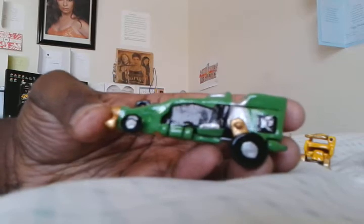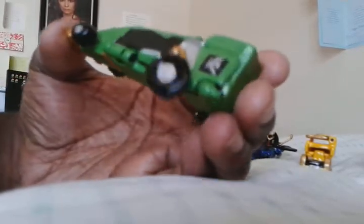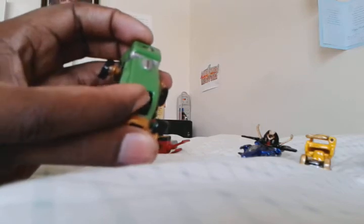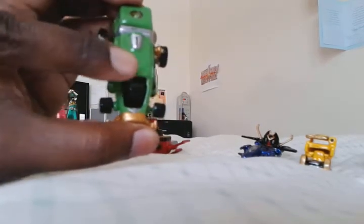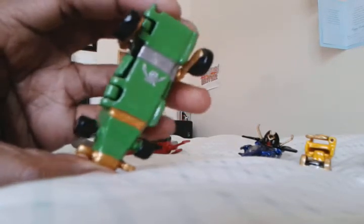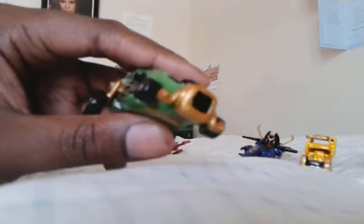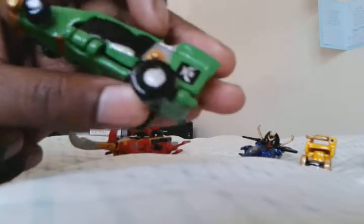Next, onto the Green Ranger's primary Zord, which is called the Super Mega Racer Zord. It's modeled after a race car. You've got the Zord, the wheels, the Super Megaforce symbol. The engine is also the fist, as this becomes the arm of the Legendary Megazord, specifically the left arm. Nice detail — I like how this came out. Hell, I like how they all came out. I'm biased — sue me.